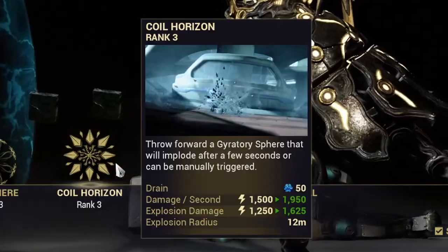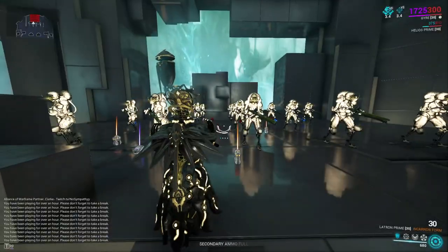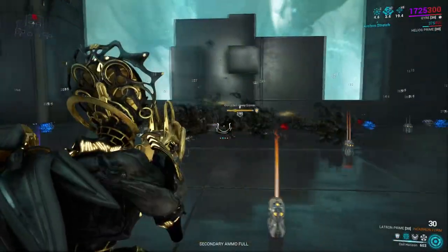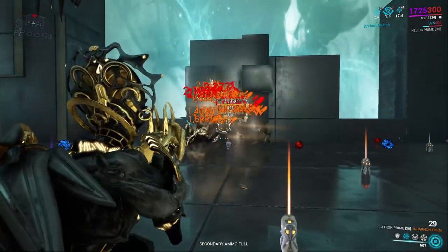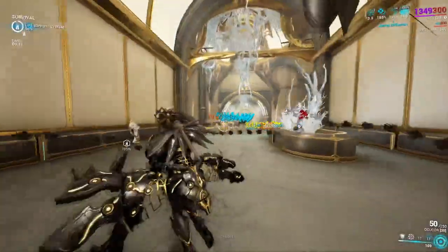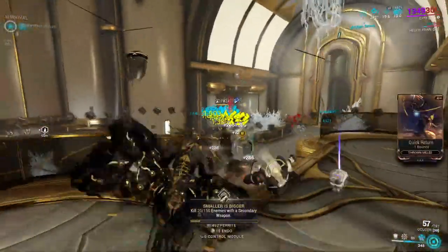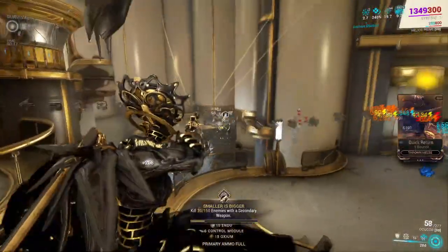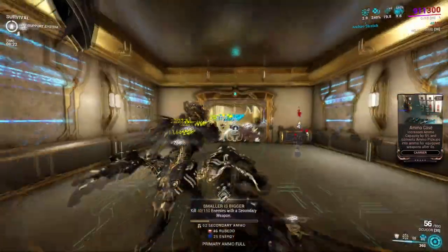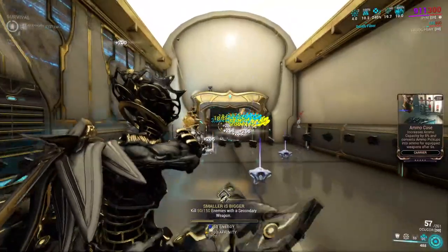Jaya's second ability is Coil Horizon, and it's not exactly needed for this build. However, if you do want to group up a bunch of enemies and nuke them, you absolutely can. Most of the time I find myself not using this ability as often because I'm just running and gunning through enemies, and they die so fast that Coil Horizon isn't really needed. Regardless, it's still nice having on the build, and I would prefer Coil Horizon over Arc Sphere because I don't really use an awful lot of duration either. So you can throw it out, group enemies, and off you go — lovely jubbly.